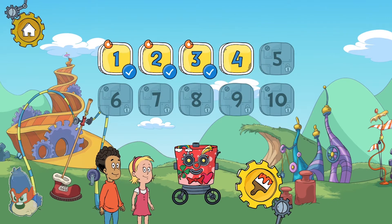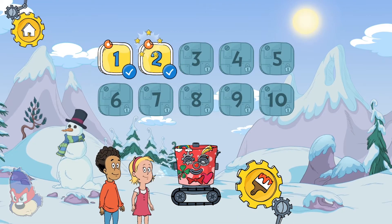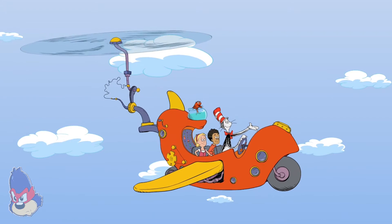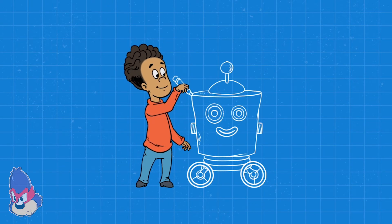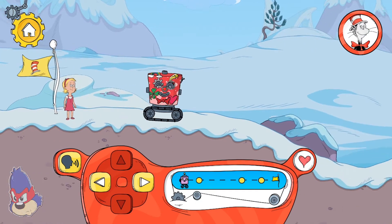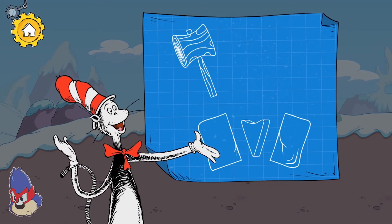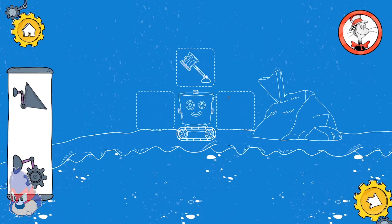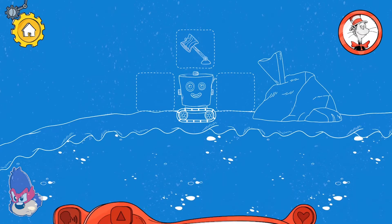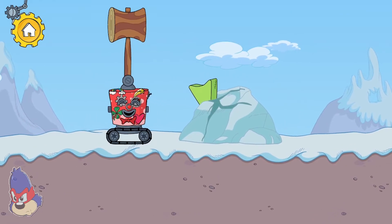Hey, something new to try! Pick a place to explore — Cold Snap Island! Hey, something new to try! Three! Tap here to move the robot forward. If you hit it hard enough, a wedge can break something apart! What can we do? That's the tool we need to chisel this rock away!